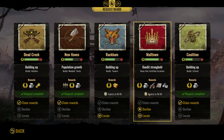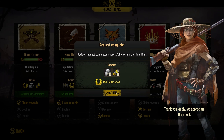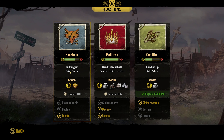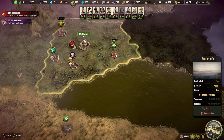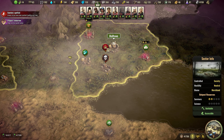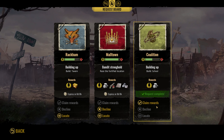Trade convoy. We also have a request. Let's claim these. Build a tavern. Raise the fortified location — I think that's new, I haven't seen that, or maybe I just didn't read it. And the last one: building a school.